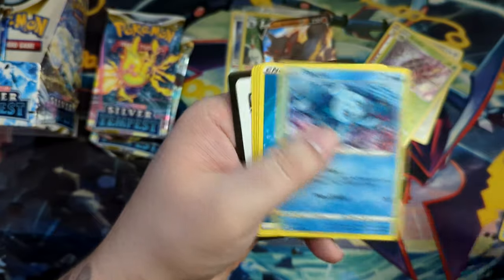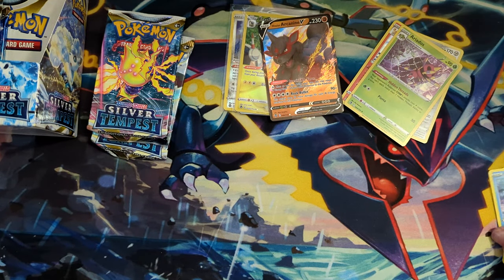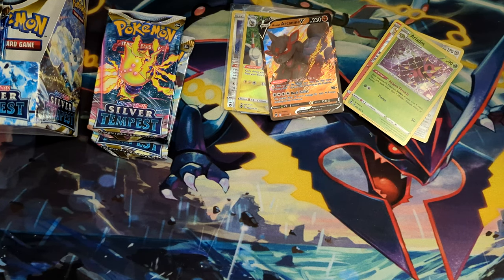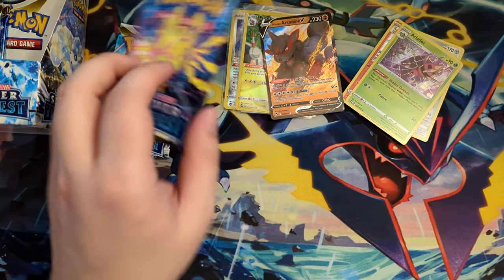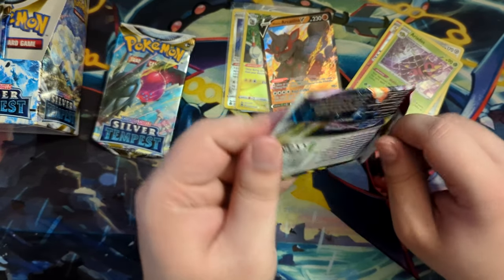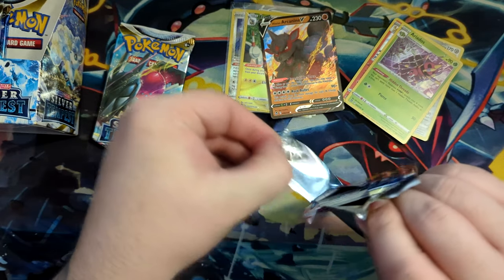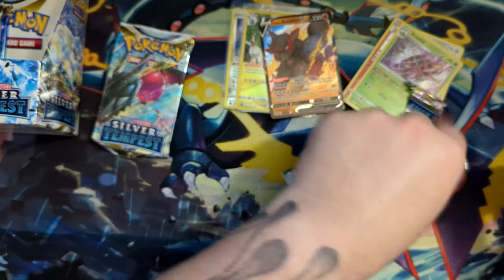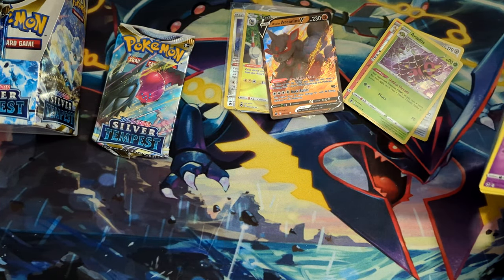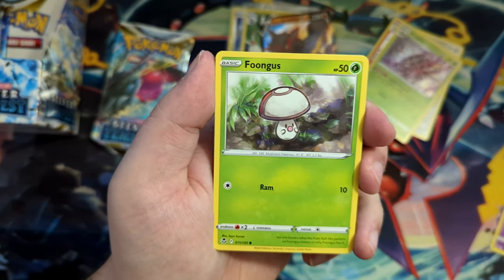There are multiple alternate arts in here. It's not just the Lugia — the one that everybody wants. There's also the Regidraco, which I would be really happy about. The Regidraco looks sick. That looks really, really nice. Silver Tempest — our last main expansion for Sword and Shield.